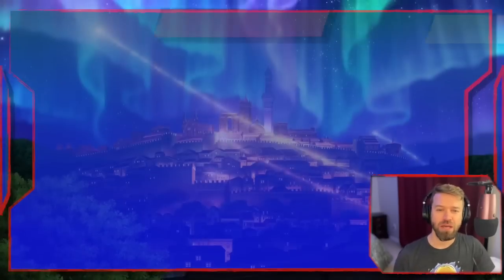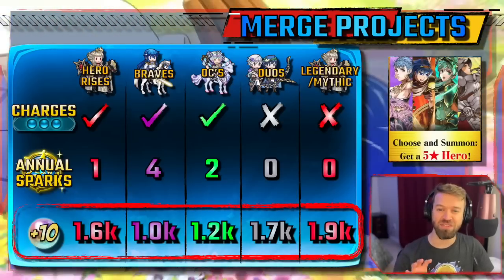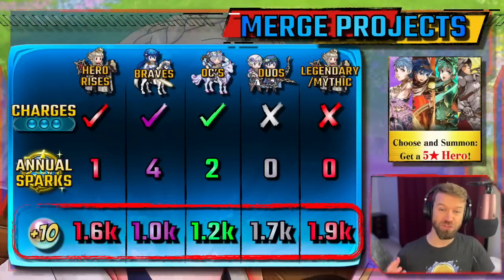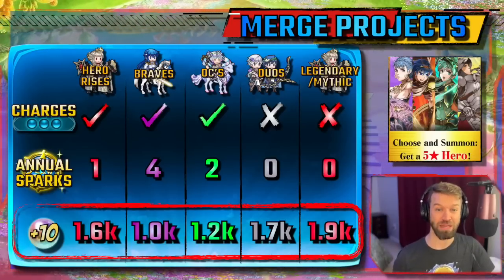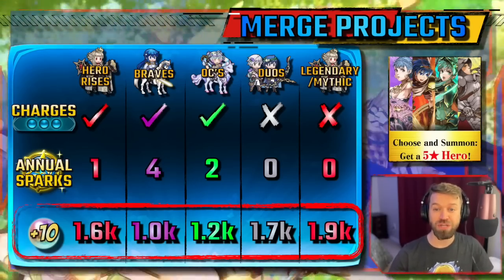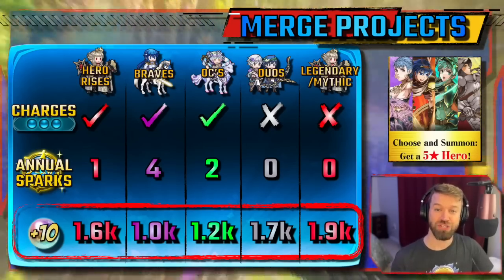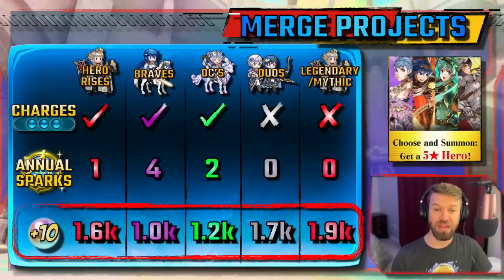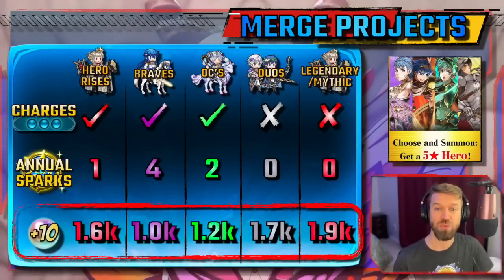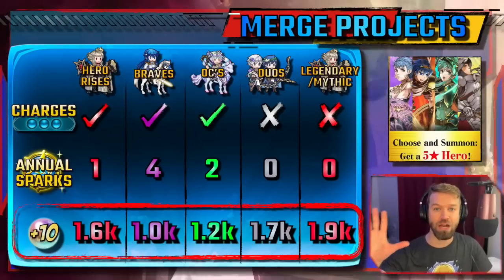We need to stop here and compare merging these units versus popular units on other types of banners. Using all of these strategies, how cheaply can you get these units? The first thing that pops up is how expensive legendary and mythic units are. The best way to summon for legendaries is on a hero fest or a hero rises — in this case, you're saving almost 300 orbs, that's a month of orb income. For mythics, the free book OC is a huge value. Being able to spark and get them on a four-focus banner with focus charges is already incredibly cost effective. Being 700 orbs cheaper than a red mythic on a 12-focus banner gives you a pretty good idea of the savings — it's why I called this unit the best value in the game when she came out. Sather will get a rerun; I'm guaranteeing it.